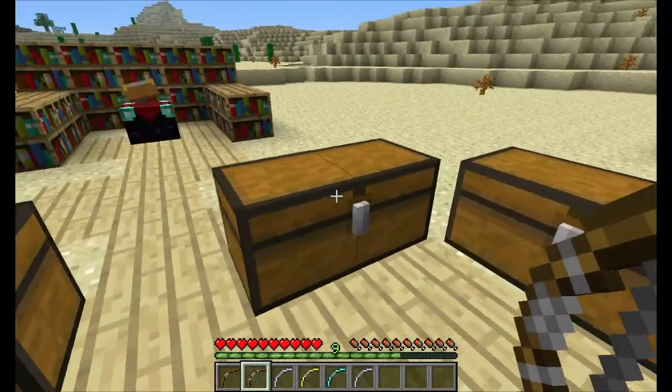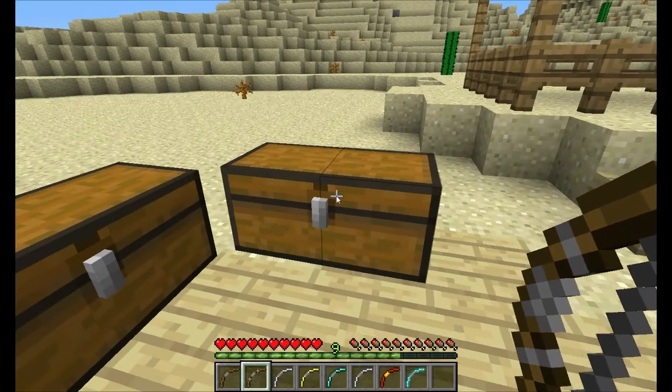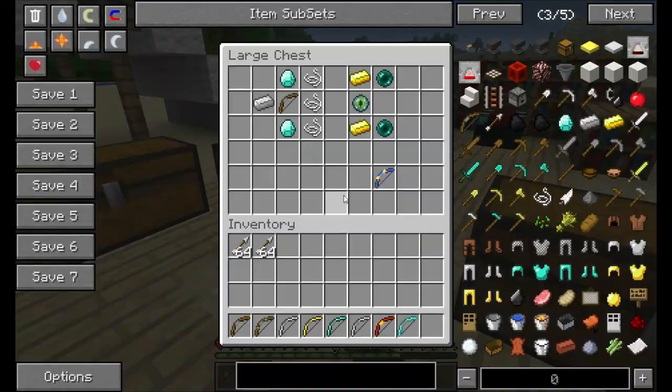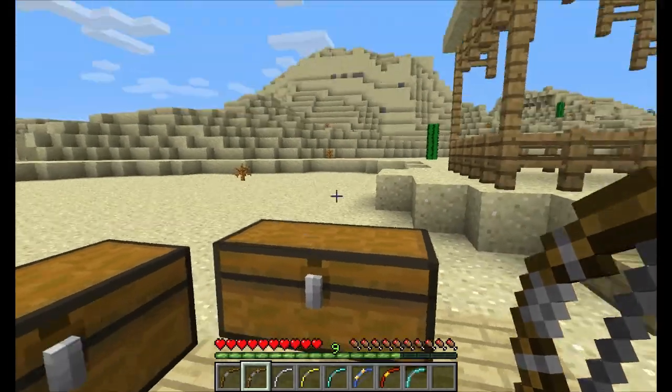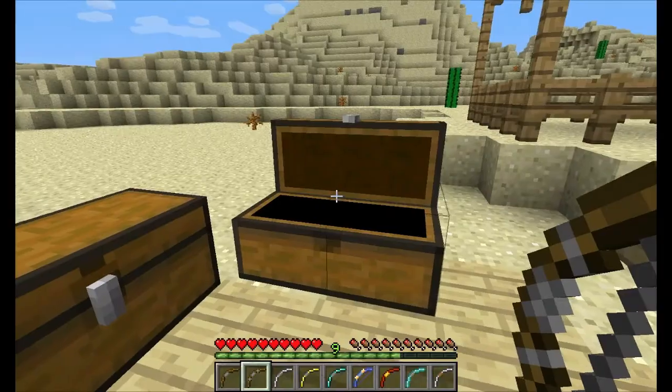These next two are kind of special. There is the blazing bow, which is two blaze rods, gold, netherrack, and an iron bow. And a frost bow, which is ice, snowball, and string, and then another iron bow. And the final one, which is I think my favorite, is the legia bow — I think that's how you say it. It's two iron bows, an iron ingot, and string, in that configuration.